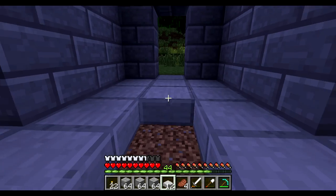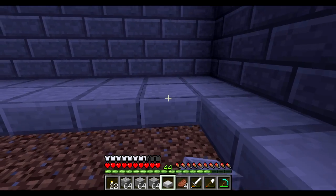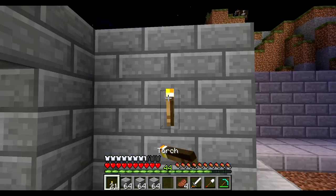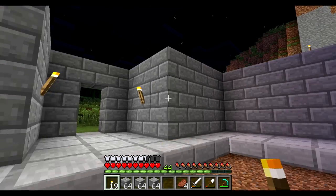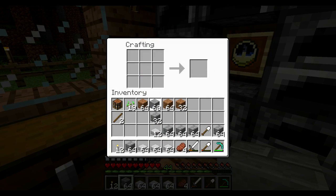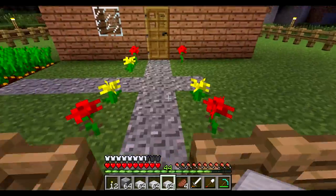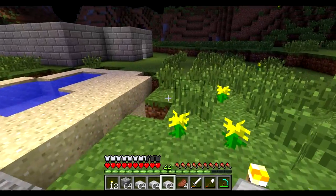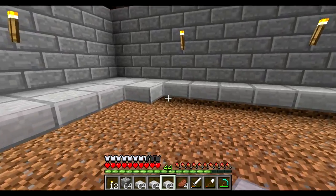Maybe we can eventually build something out of Nether brick here in the overworld. But I would feel better going to the Nether if I had some enchanted items to make it safer — I especially don't want to go to the Nether and risk dying and losing all of my levels. I accidentally shift-clicked and made way more stone slabs than I'll ever need; we'll have to use those later — maybe replace the gravel path with them.